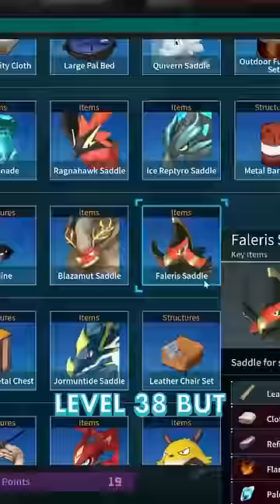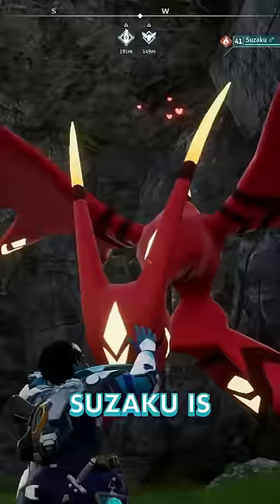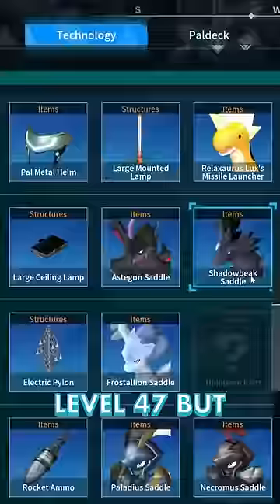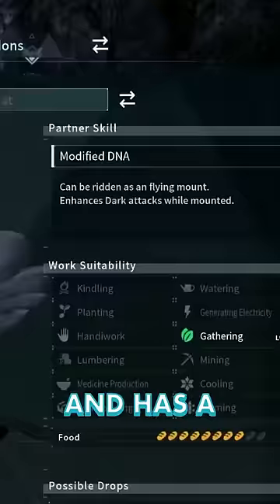Thalaris is slightly faster at level 38, but has a much worse passive. Suzaku is unlocked at level 40, but is much slower and has a bad passive. Shadowbeak is unlocked at level 47, but is also slow and has a weak passive.